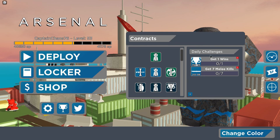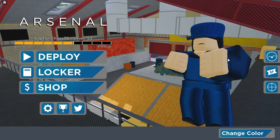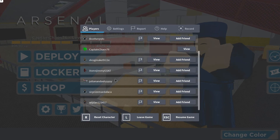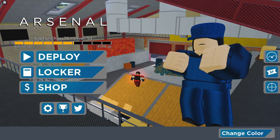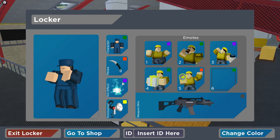Hey guys, it's Moon here. Today I'm looking at the brand new Arsenal Summer Update, and honestly just from looking at it, a lot has changed. I'm in a VIP server with random people because I looked up random VIP servers on Google — I'm too broke for my own. The menu looks completely different, and going into the locker, oh my god, it looks so much different.